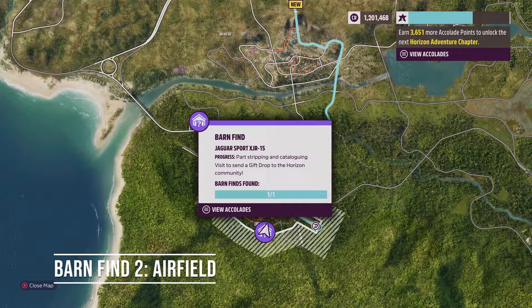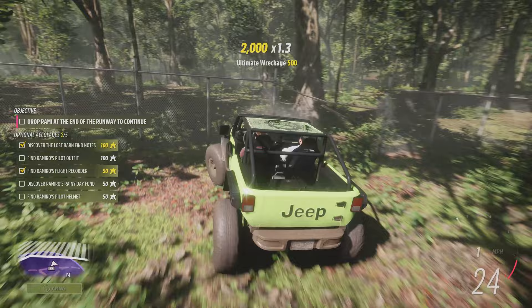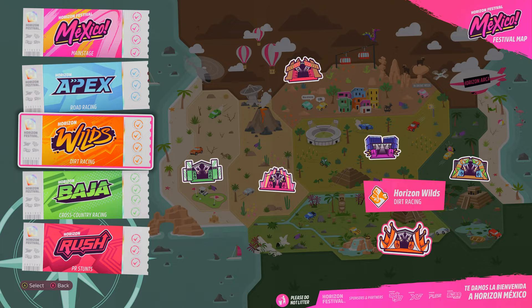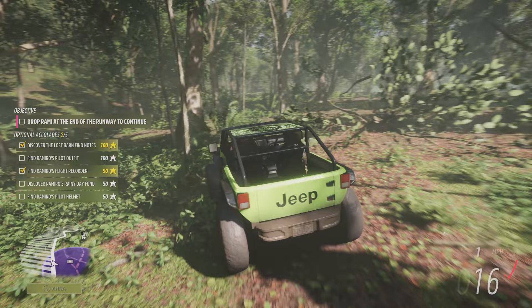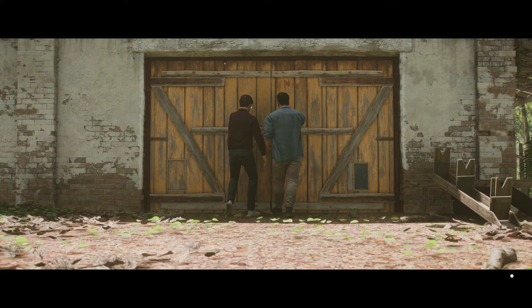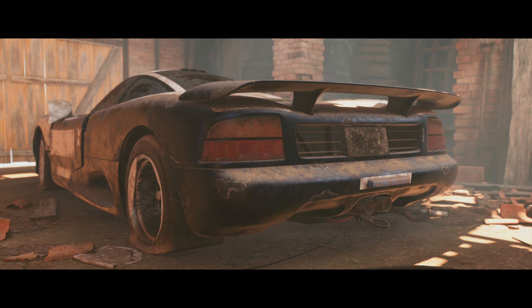My second Forza Horizon 5 Barn Find is located at the Jungle Airfield in the south of Mexico, where you see lots of abandoned airplanes. What we are looking for is hidden among some trees and foliage. To activate this Barn Find, you need to unlock and play the Horizon Adventure Wild Jungle Expedition, which says 'Track down a big cat in the Mexican jungle.' One of the five accolades during the exploration section is to find the lost barn. What you find is the Jaguar Sport XJR 15 from 1991.